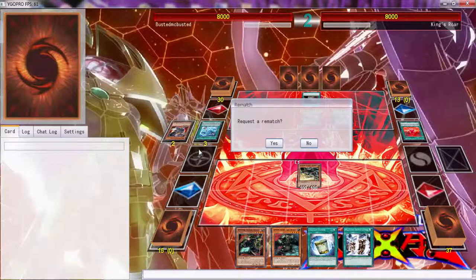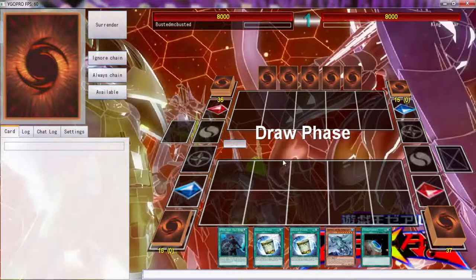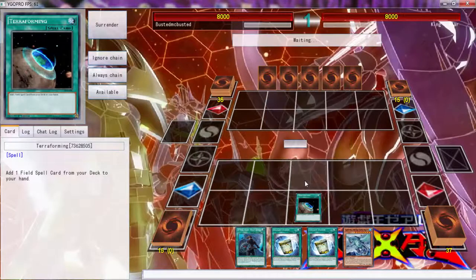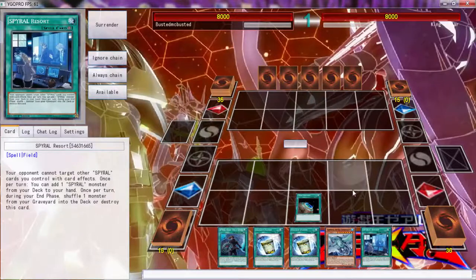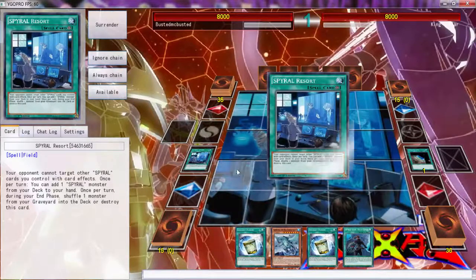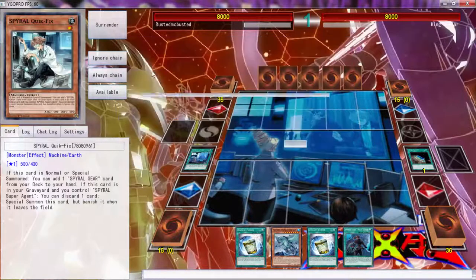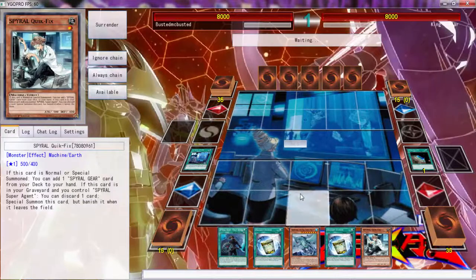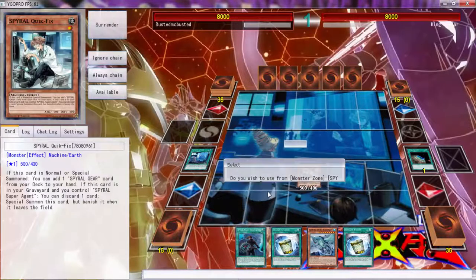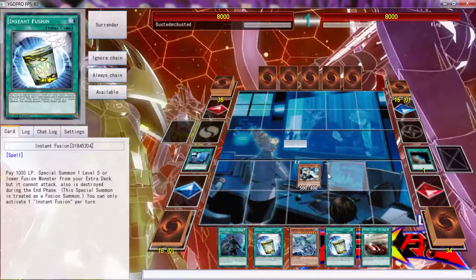Got my ass whooped. I sure would like a rematch. That was awful. Okay, there we go - here we go again. Got my ass completely whooped on the first turn but that's fine because now you're not going to do all that. Let's go ahead and grab the Quick Fix. Let's normal summon it, get a good Big Red, and get Instant Fusion going.